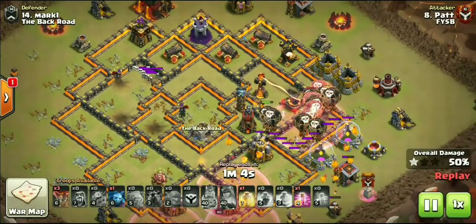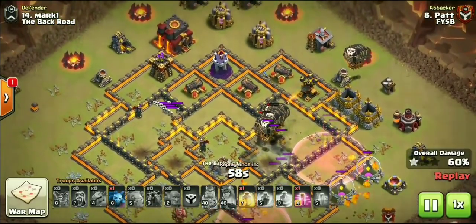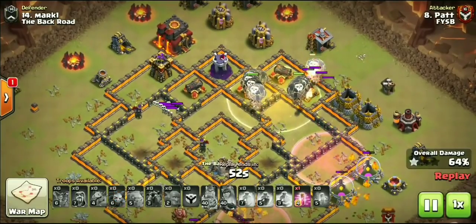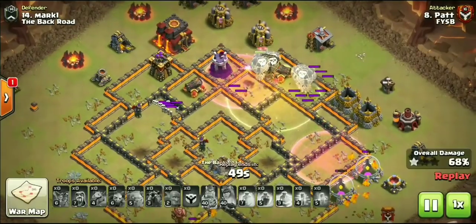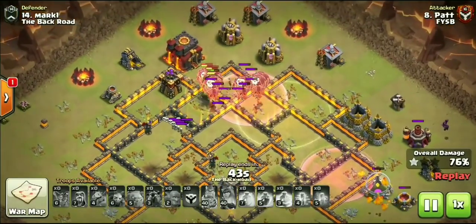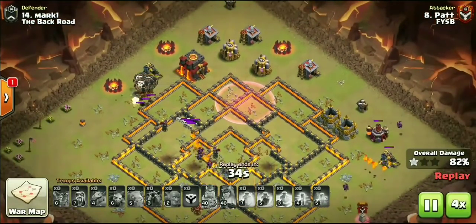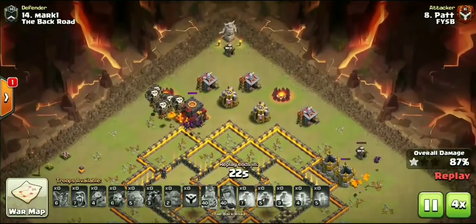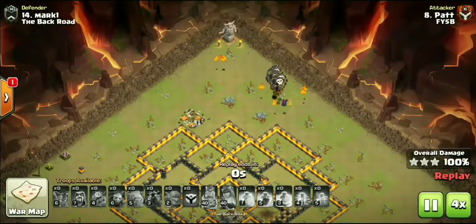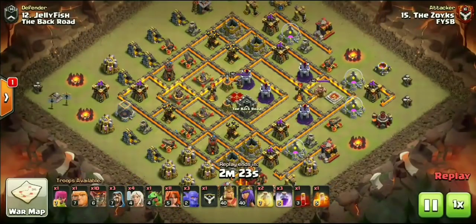He goes in and hastes that large group of Loons down there to take out the Air Defense. They're going to pretty much one-shot the Inferno Tower flying into it. Has a couple more Loons targeting that Mortar, then going ahead and taking out the Air Defense. Goes in and drops down that Heal spell as he is taking some damage from the Wizard Tower and the Archer Tower. Once that Archer Tower goes down, all the air-targeting defenses will be taken care of. Always making sure you bring at least half a dozen, if not more, minions - sometimes as many as 10 or 12 - to help with cleanup. He also had a lot of help from those Lava Hounds with the Pups - cleaned it up very, very nicely.